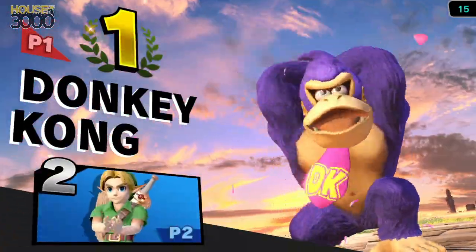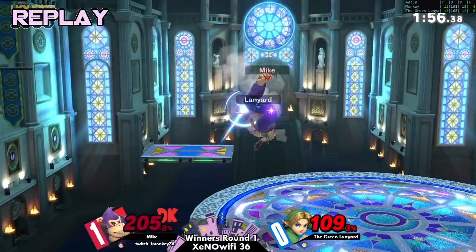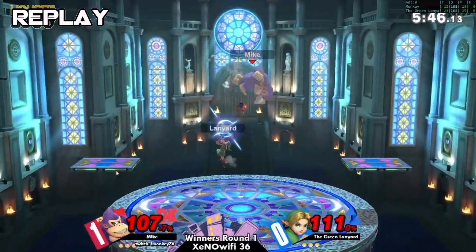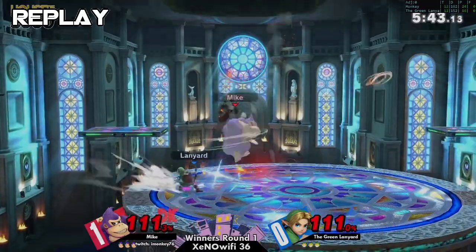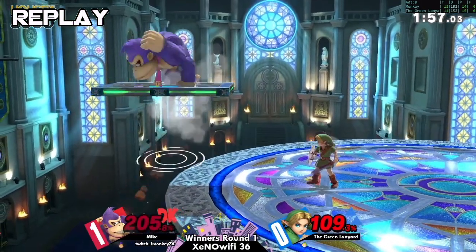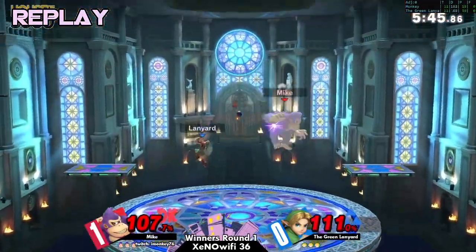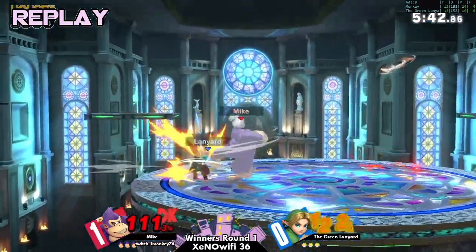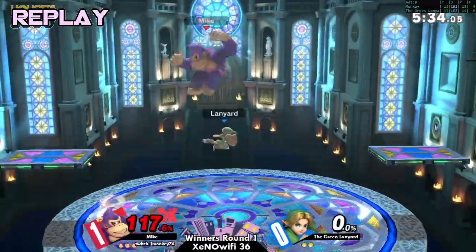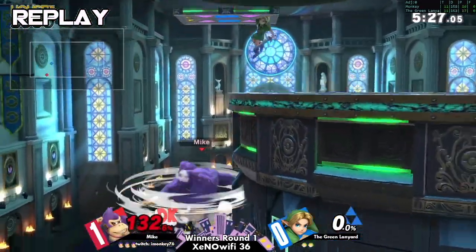Oh no, nice kill you got there buddy — you gotta be ashamed! He went for the boomerang — that wasn't gonna kill. I thought that was forward air. Yeah, I did too. Let's see that again — I'm pretty sure he was reaching for the boomerang. Yeah, he definitely was. Why were you boomeranging there? That was such an easy nair to get the kill. I have to think that was a mis-input. Well, if he had gotten the nair it would have killed him — he was at 200%.